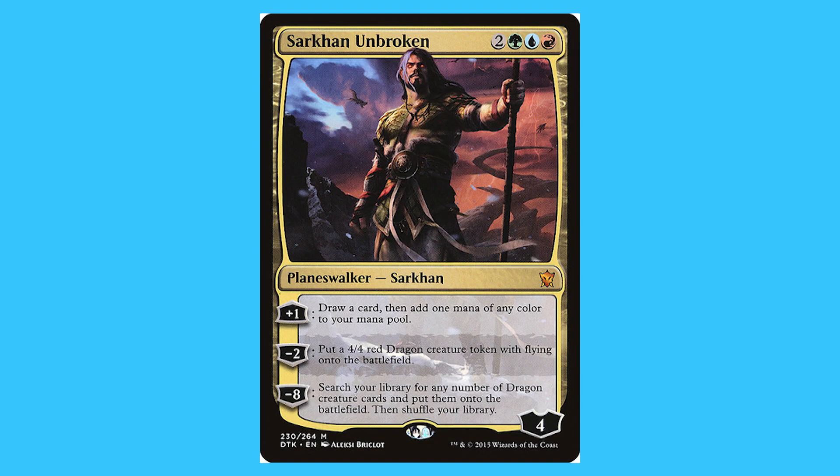When it comes to Temur Planeswalkers there is one, and I am kind of shocked because I thought he only had two colours until I researched this. Sarkhan Unbroken. For two green, blue, and a red you get a Planeswalker called Sarkhan — he is a mythic. He starts on four loyalty. Plus one: draw a card and add one mana of any colour to your mana pool. Minus two: put a 4/4 red dragon creature token with flying onto the battlefield. Minus eight: search your library for any number of dragon creature cards and put them onto the battlefield, then shuffle your library.